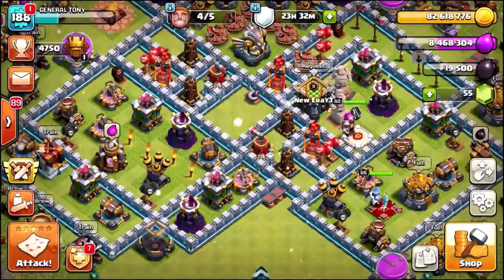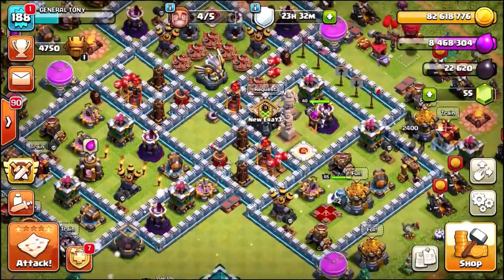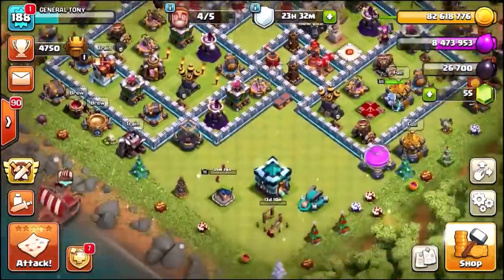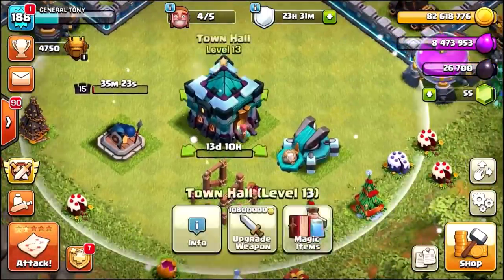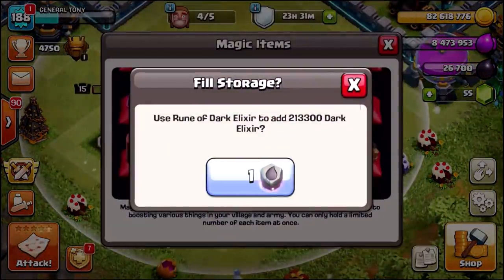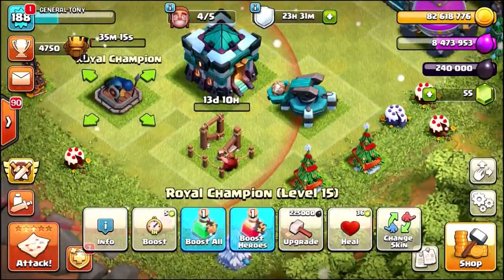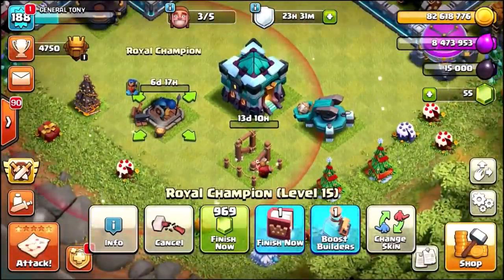This is it — the final few upgrades. Five levels to go. Let's see if we can get ourselves a level 20 Royal Champion. We are going to drop a rune of Dark Elixir. That's going to get me 240,000 more Dark Elixir, and we're going to upgrade her straight to level 16.